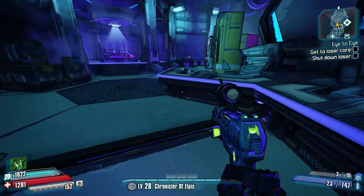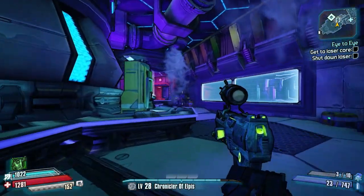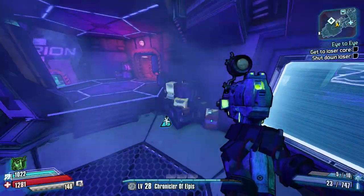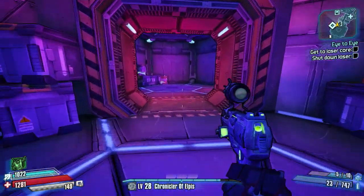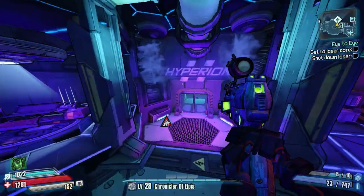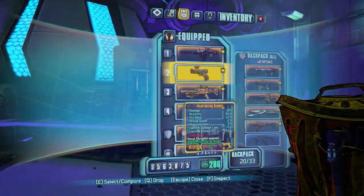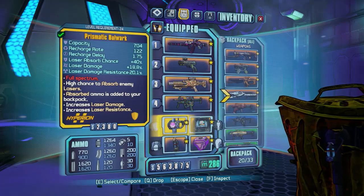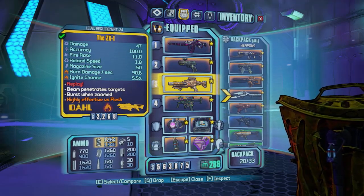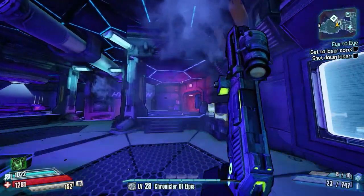Hello everybody, welcome back to another episode of the Legendary Run here on Borderlands the Pre-Sequel — not Borderlands 2, I haven't played that in a few days, not sure why I said that. We are recording straight from where we left off. In the last episode we finished farming Zarpedon and got our Prismatic Bulwark off the ascending Zarpedon, plus the ZX-1 from Colonel Zarpedon — two drops in the same run.